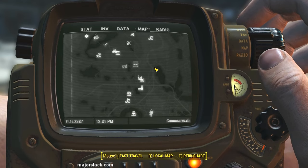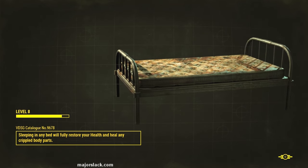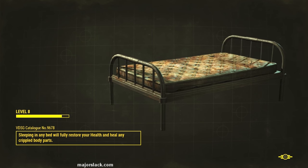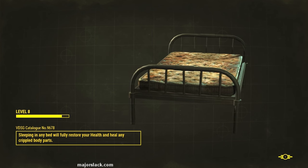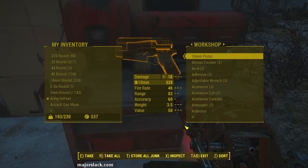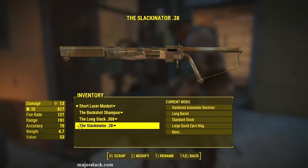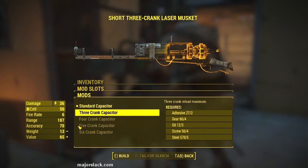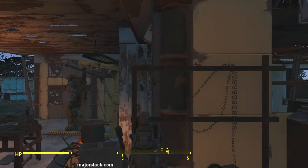Before somebody mentions it — yes, I know you can use the Scrapper perk. It's in the Intelligence line; I believe you need Intelligence 5 to get it, and you can scrap weapons and armor for screws. But if you don't want to spend a perk point on that, or if you're like me and that's not enough because you're modding everything under the sun — trying out half a dozen weapons — you need a ton of screws. This is what to do: 50 screws in 10 minutes flat. I don't even think you can adventure, collect weapons, and scrap them into 50 screws that fast using the Scrapper perk, so this is still a pretty viable option even if you do have it.